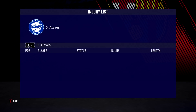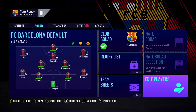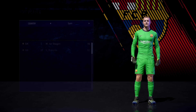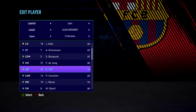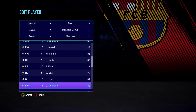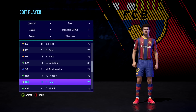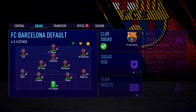One of the realism mod features is an injury list, so we can look through at the team and other teams for any injuries. We can also edit player faces, kits, names, boots — everything we want to change within a player. I've got game faces for Ansu Fati, Sergino Dest, Trincao, Ricky Puig, Pedri — and all the boots are unlocked as well.